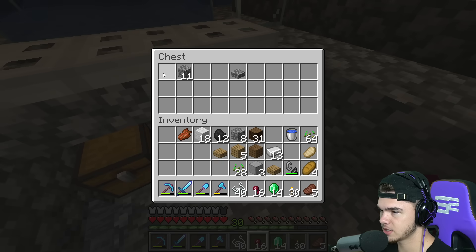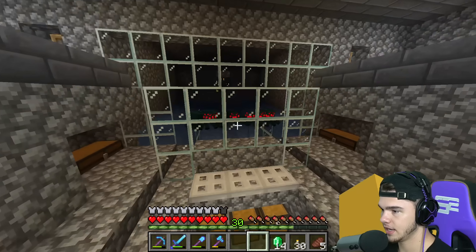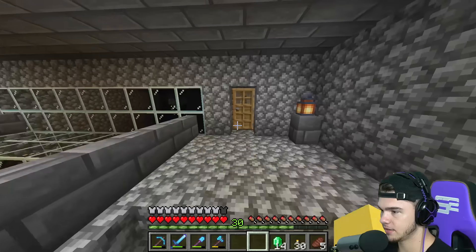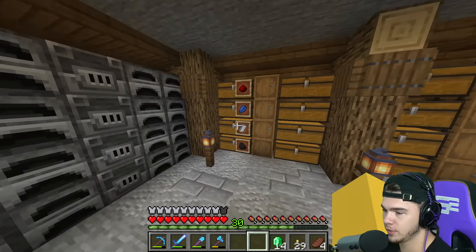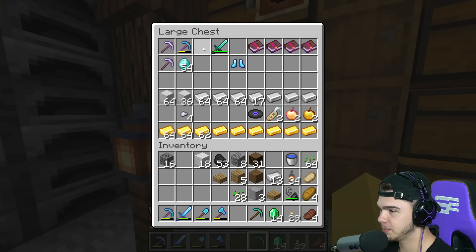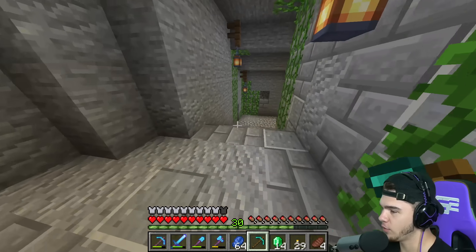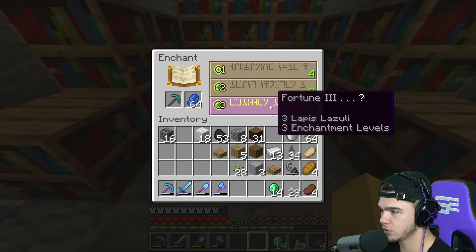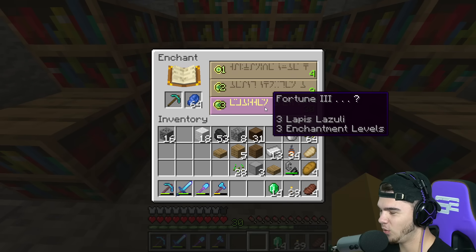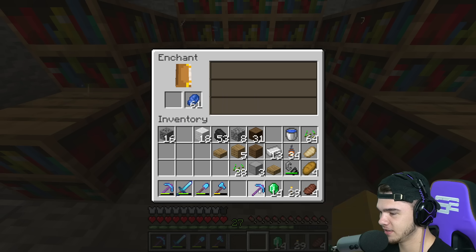It just drops all the spider stuff in here and then we can put it in these chests we made on the sides. Now for the pickaxe - please, on this pickaxe, this is the only pickaxe I really want anything good on. Just give me efficiency 4, unbreaking 3 - that's all I want. It's already got fortune 3 on it. Here we go - my first ever good enchant. I mean it's not the worst but we're definitely gonna have to put unbreaking on this one.